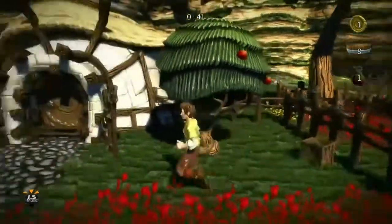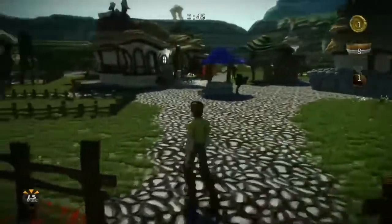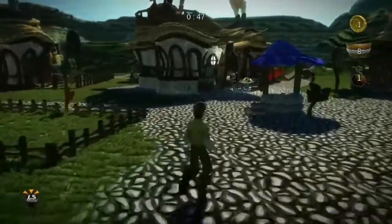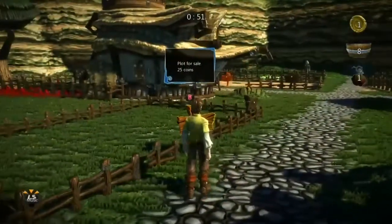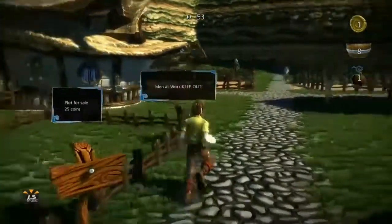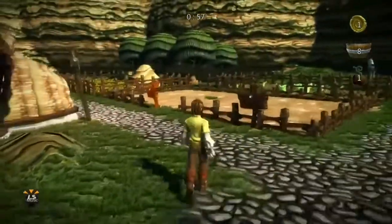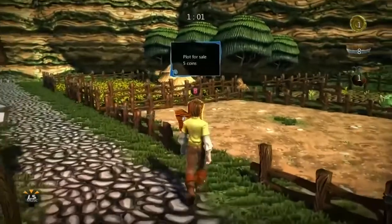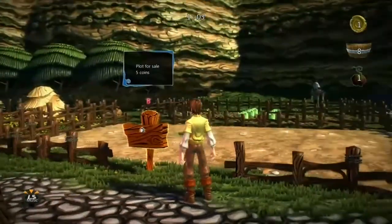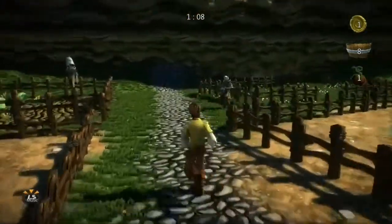There we go — I'll collect the apple and then a bit later I'll be able to sell it at the village shop. Around the village are plots of land. That one's worth 25 coins, which is a bit too rich right now. This one says 'keep out' and costs five coins, so I need to find five coins to buy that plot of land.